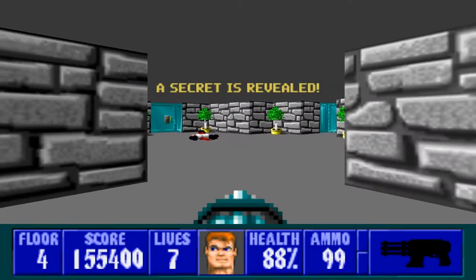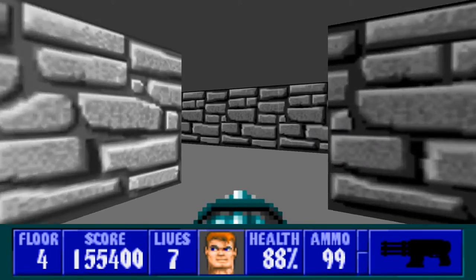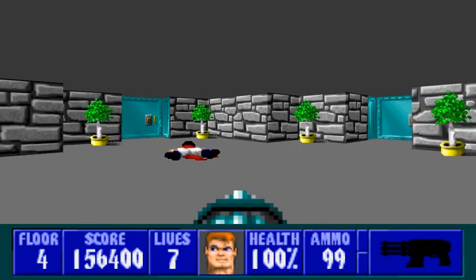So immediately starting off here, we have an officer straightaway shooting at us, so make sure you pop him quickly, and then push this wall. This is our first secret, with some treasure and some food and some ammo. So we'll head out of there.